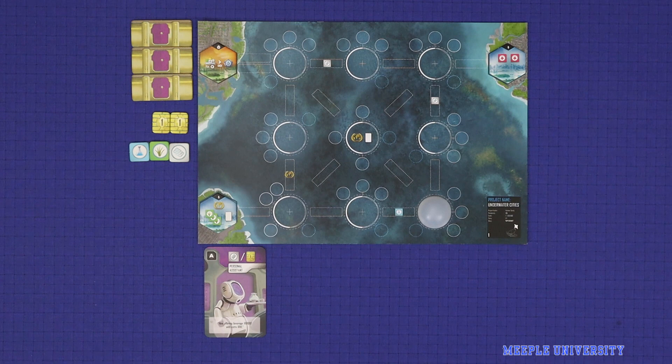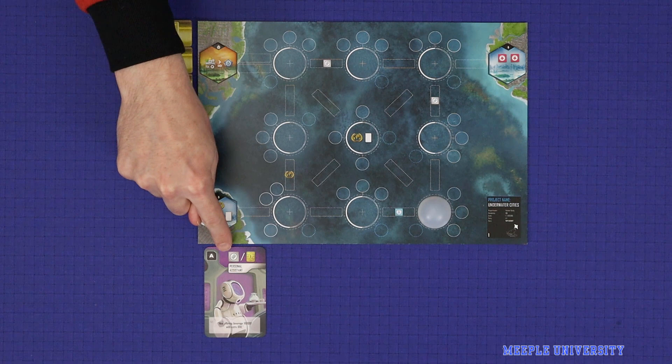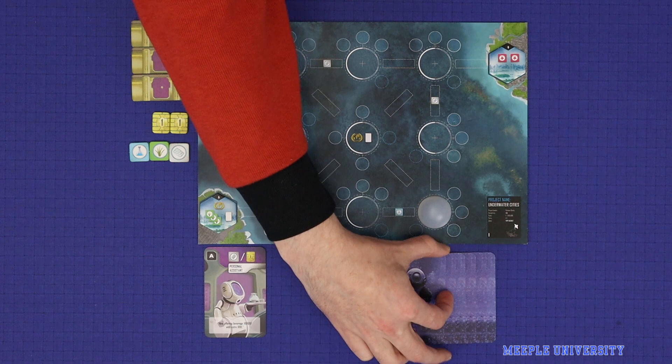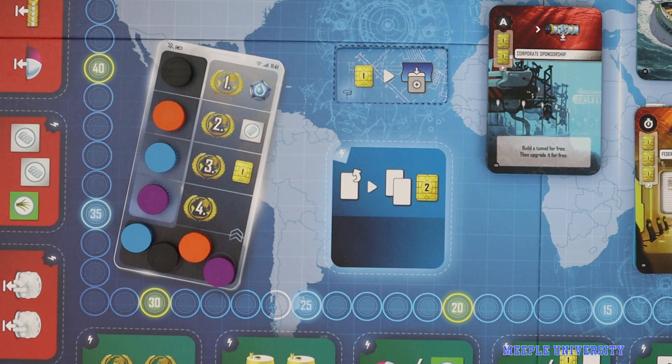Each player then also receives three coloured action tiles, two credits, a science, a kelp, and a steelplast, and the one matching coloured personal assistant card, which is placed into the player's tableau. Deal each player six cards from the era one deck. The players look through them, then choose three to keep and three to discard.